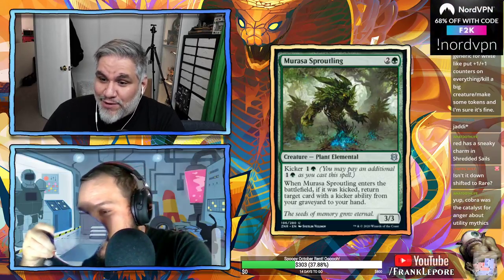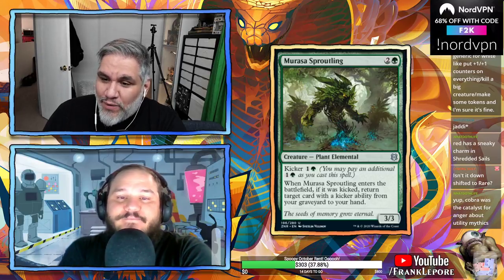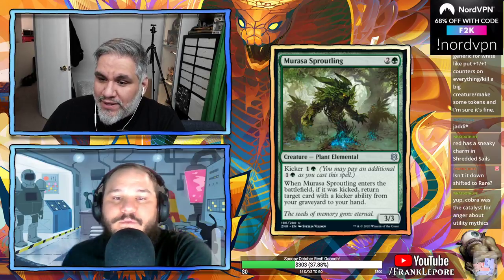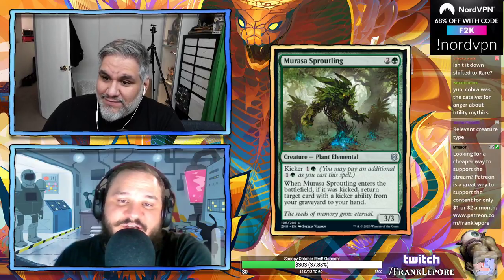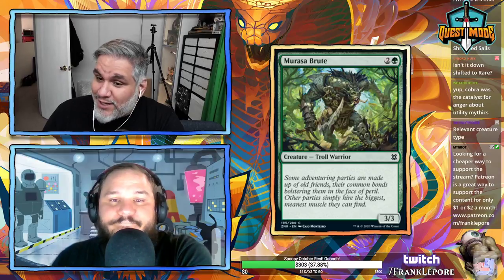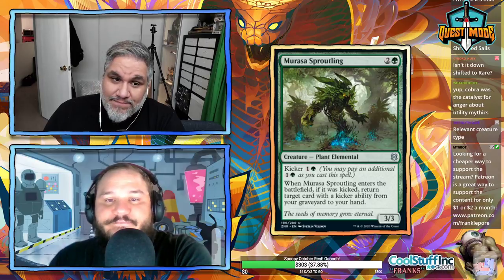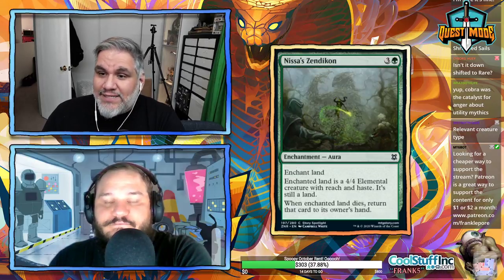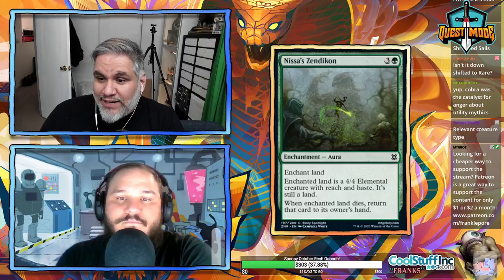Murasa Brute — 3/3 for three. Murasa Sproutling — also 3/3 for three. Plant elemental, kicker is two. When it enters the battlefield, if kicked, return a card with a kicker from your graveyard to hand. Good for a kicker deck. The Sproutling is better than the Brute, though the Brute is a warrior which is relevant.